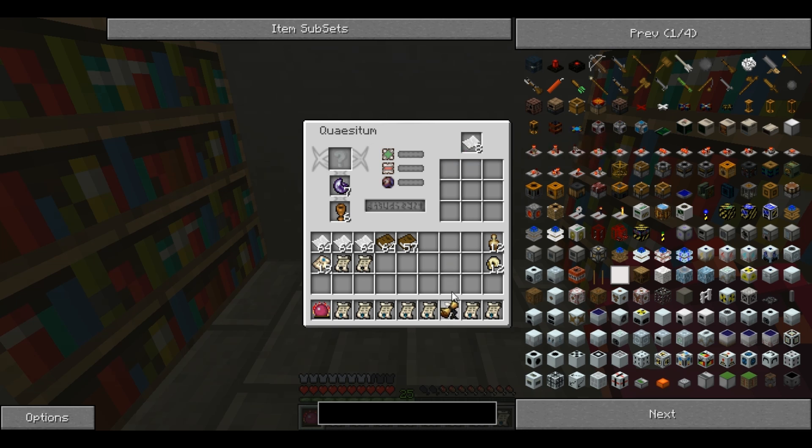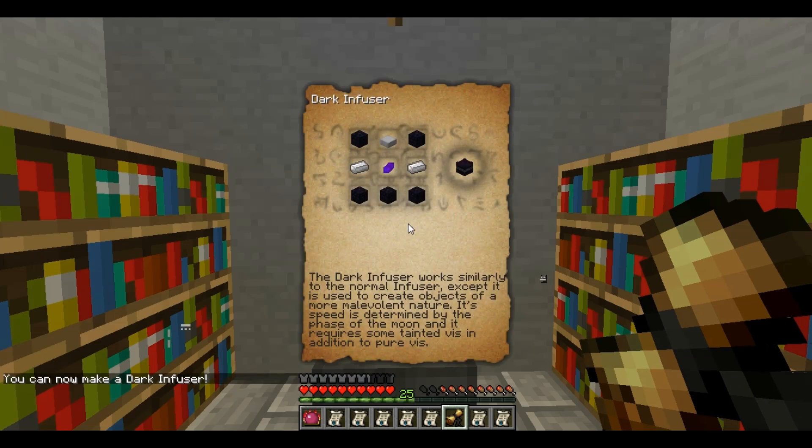And the discovery you take off, and you can right-click, and it shows you the recipe for making whatever you've just discovered. It gives you a little description, the recipe, and the item itself.